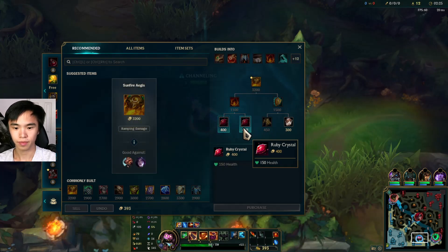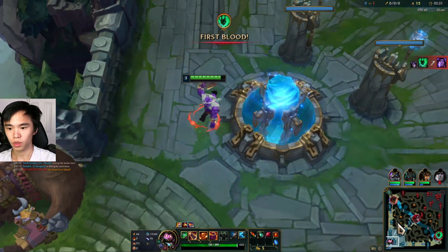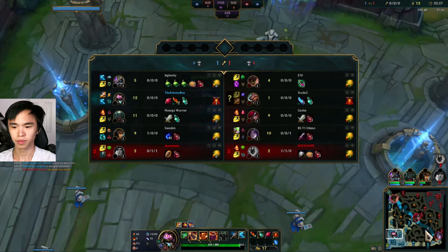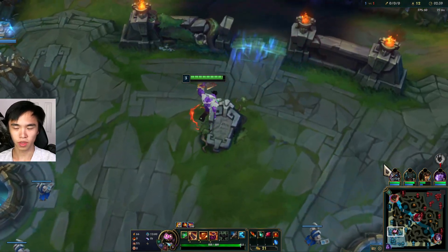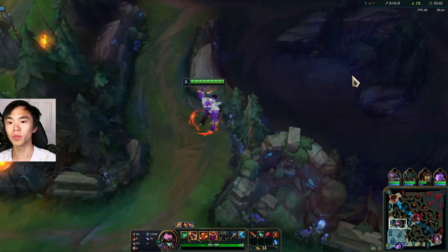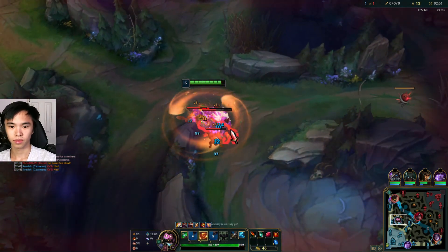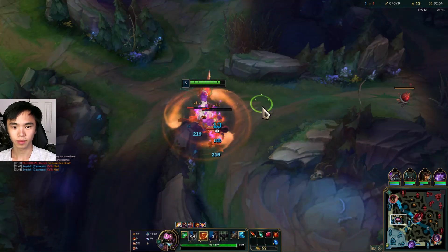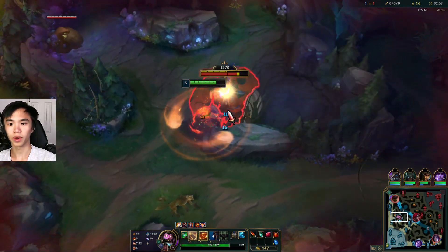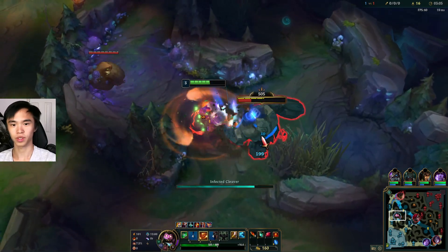A good way to measure how fast we're doing is whether or not we go back to full HP before we buy the Ruby Crystal. If we can afford the Ruby Crystal, then that's pretty much our average clear time. We're playing bot side, which means it should be easier to land the cleaver — and as you can see, we have done it.